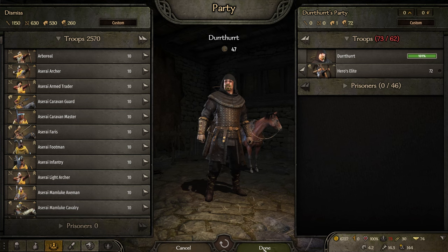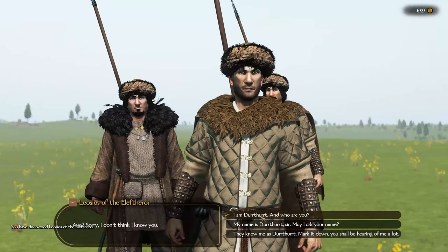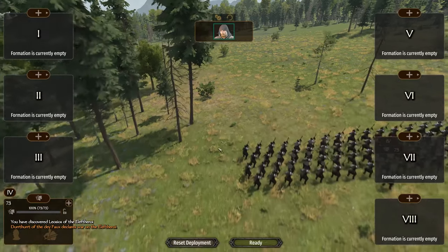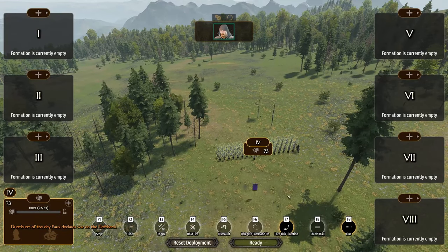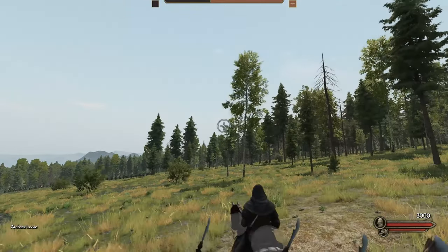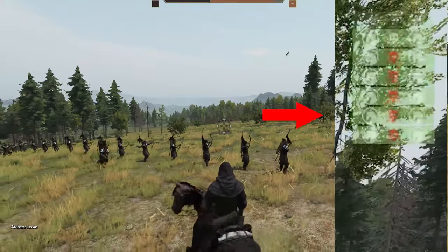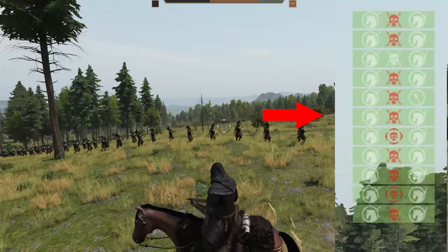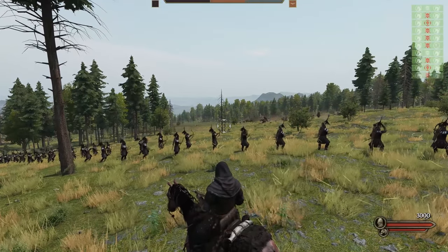We have good units — 73 versus 73. So if we just do a battle right here right now and attack these guys, we set up a basic formation. I'm just going to spread them out, get ready, and move out of the way and let these guys mow them down. You can see the feed on the right — they should mow these guys down pretty fast.